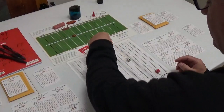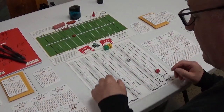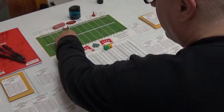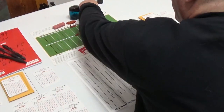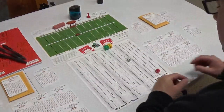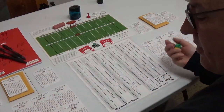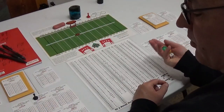Dan Marino drops back — it's going to be a run versus run defense. 55 is Sammy Smith, who gets 17 and they have the right defense — five yards, first down! First down of the game: Dan Marino with a strike and Sammy Smith a first down run. That's brilliant!